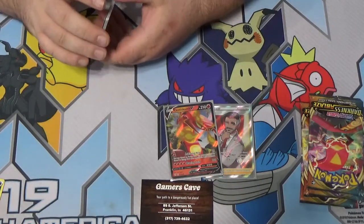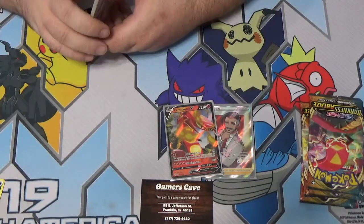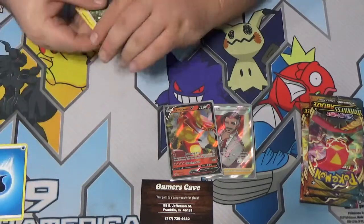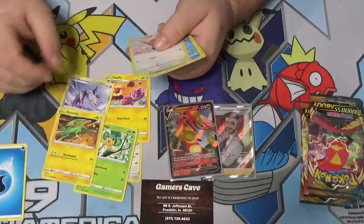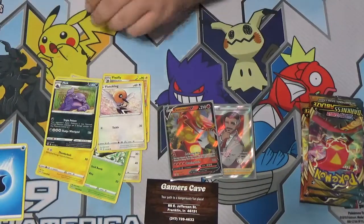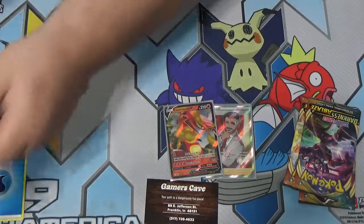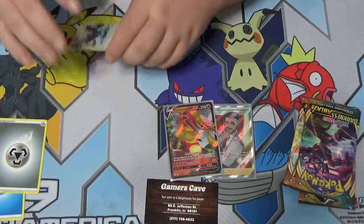Quick fact — did you know pterodactyls and the pterodont family are not considered dinosaurs? They're considered a flying reptile family — basically a dragon. Shenotic, Flaffy, Scraggy, Pansage, Electrite, Fletchling, Galarian Mr. Mime, reverse Spiritomb and we got a Muk. Four packs left, can we get something good?